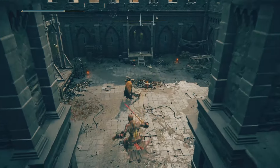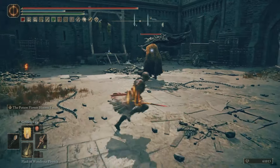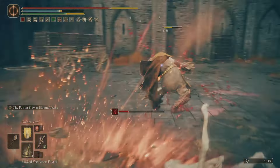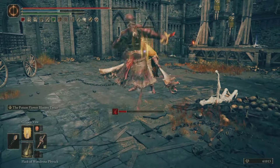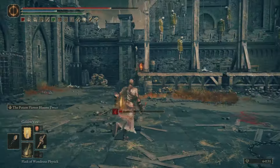In today's video we'll be going over how you can get your hands on one of the very best Ash of Wars in the game, the Poison Flower Blooms Twice. This thing is an absolutely insane Ash of War, really high damage and probably one of the most powerful ones in status effects builds.